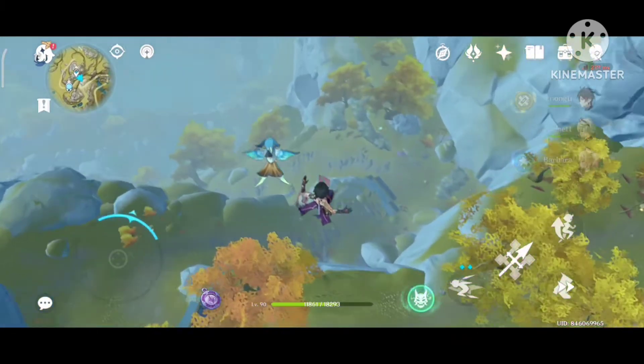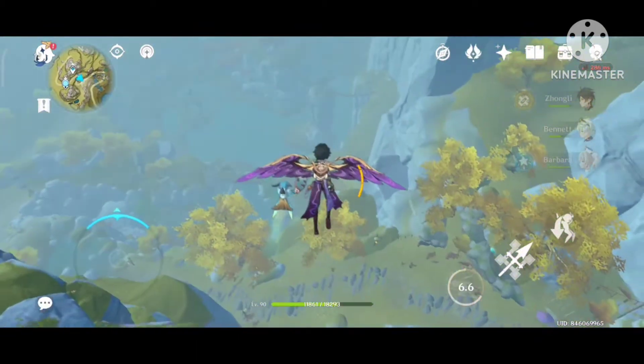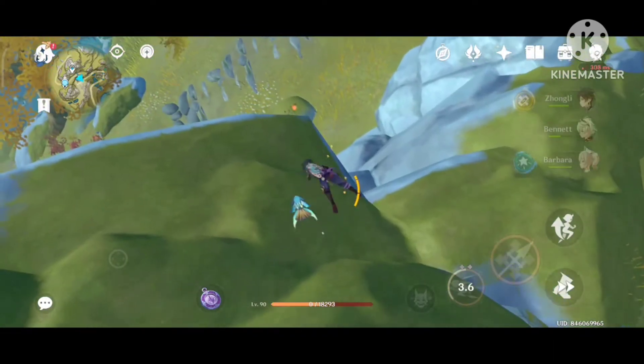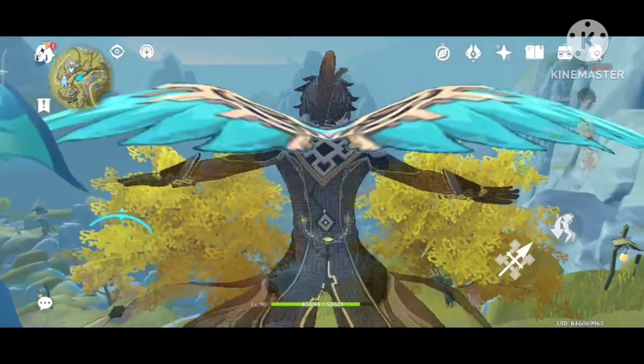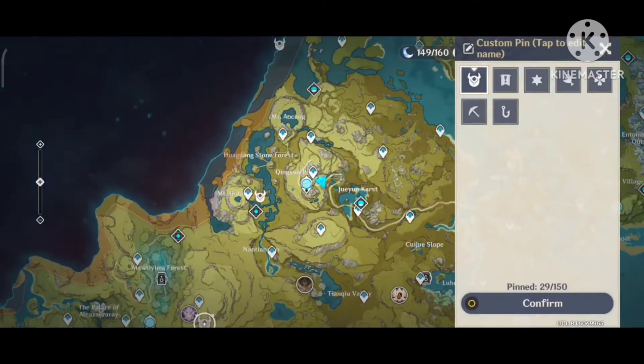First, let's talk about his team. A shielder is essential — Xiao is very hard to use without a shield because when in mid-air you cannot dodge any attacks. Zhongli is the best option, and Noelle if you don't have him. Diona can work too but is not recommended because of her element. Give Zhongli a good amount of HP, or defense to Noelle.